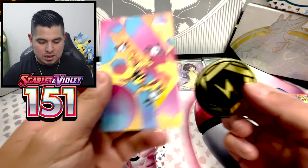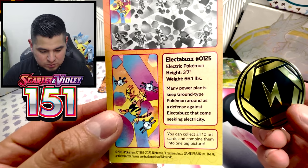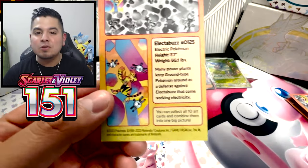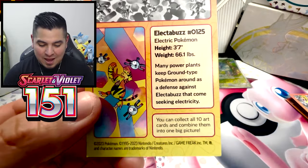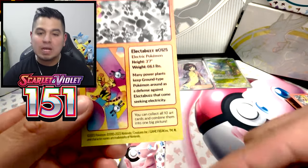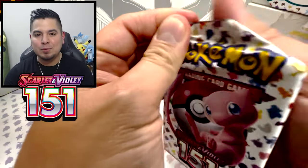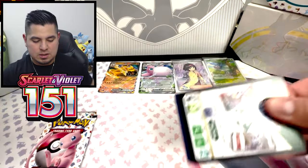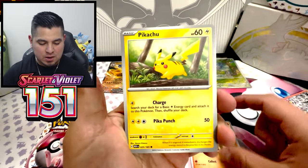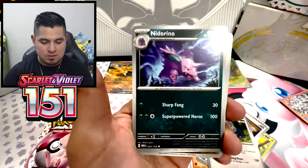Next tin — we got the Electabuzz with those magnets. Electabuzz number 125. Many power plants. If you know from the first game, the power plant was insane and there's a Zapdos just chilling there. Can we pull the SIR Zapdos? Even though I already pulled it, we will take a duplicate for sure. The cards we are missing right now: Alakazam and Erika's Invitation SIR. We have everything else.